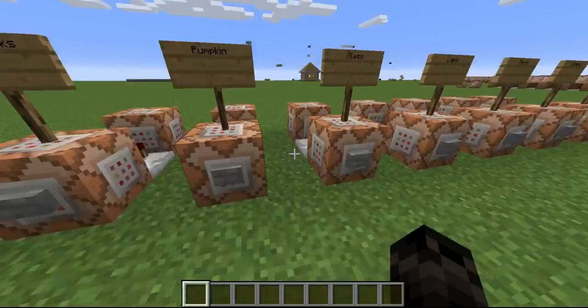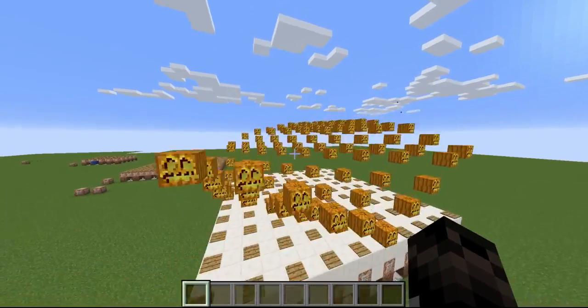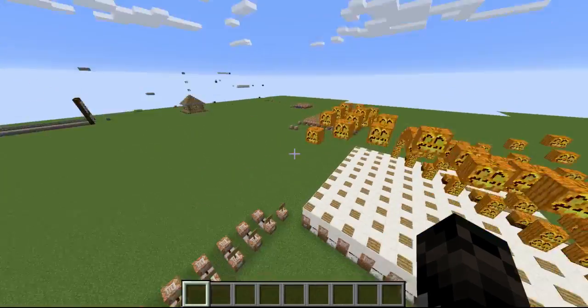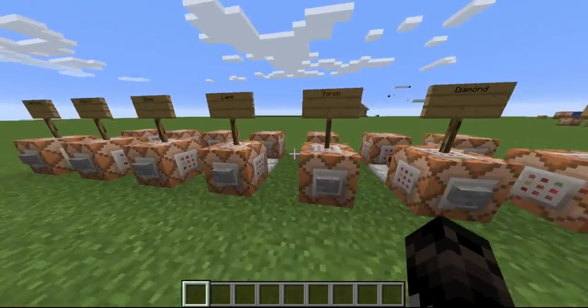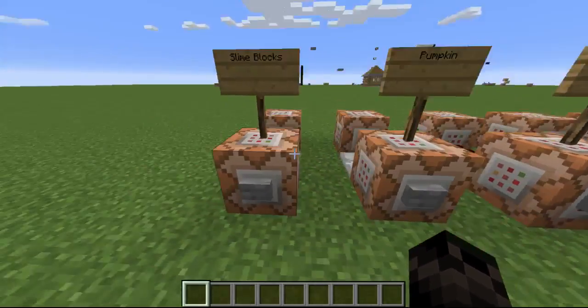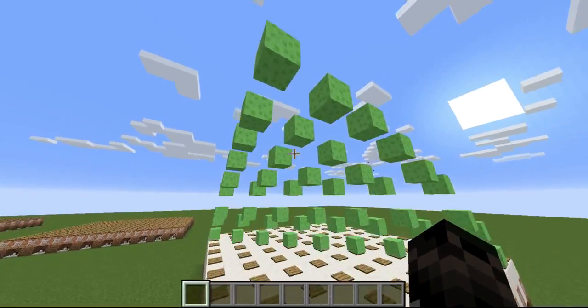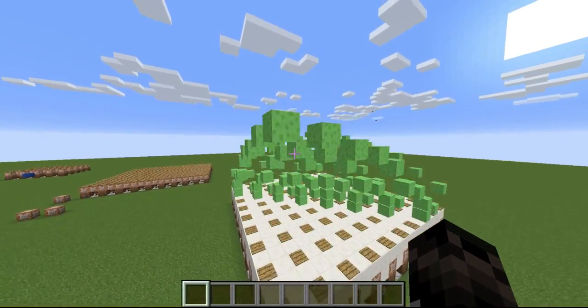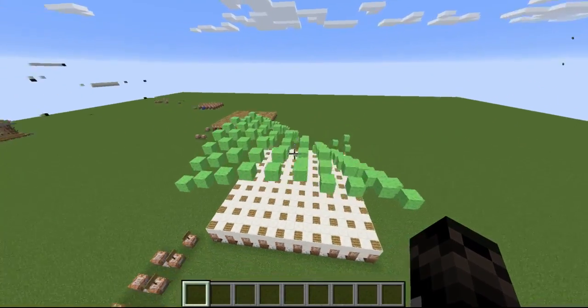And we have pumpkins. I don't know why that's funny, but there's just all these pumpkin faces just flying up and down. Then we have slime blocks. I thought this would be funny since slime blocks make things bounce. They're actually not see-through, which is pretty weird.